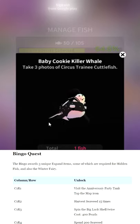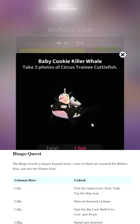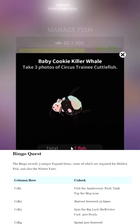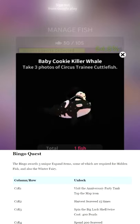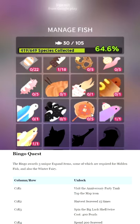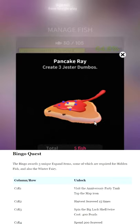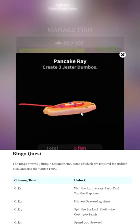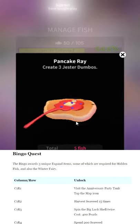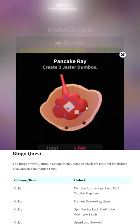Baby Cookie Killer Whale — is it a baby cookie or a baby killer whale cookie? Does it kill cookies or does it kill whales? I like its color scheme though. It has what looks like old man eyebrows — that's supposed to be cream but it looks like the old man from Family Guy, which is not a good look. I do like the hair accessory with the cake and the oreos though — pretty good out of 10. Unlock requires taking three photos of circus trainee cuttlefish, which is a past event fish. Pancake Ray — pancakes are really more of a breakfast item to me. He's interesting but doesn't feel like he fits in this game.